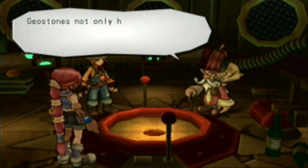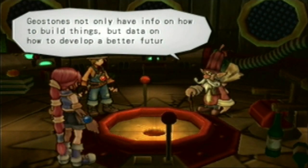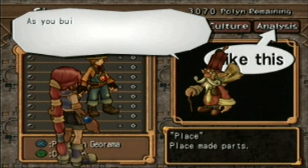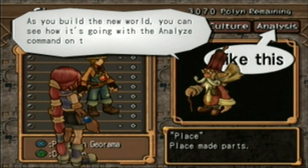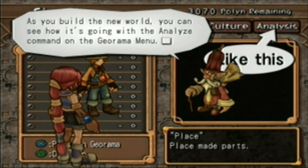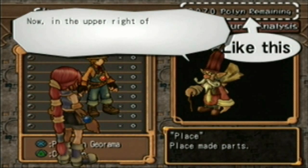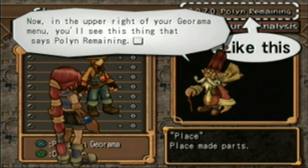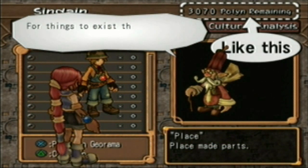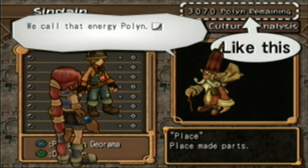Oh yeah, almost forgot. Geostones not only have info on how to build things, but data on how to develop a better future. As you build the new... Oh god, looks weird how they're standing in the background there. You can see how they analyze the command menu. Oh, there's something that says Polyon remaining. For things to exist, it requires a certain type of energy. We call that energy Polyon.